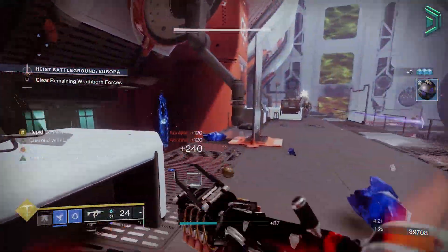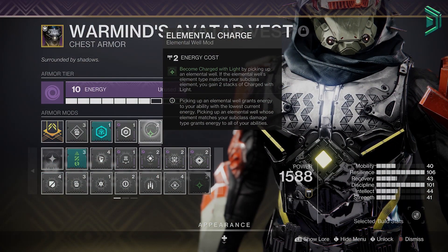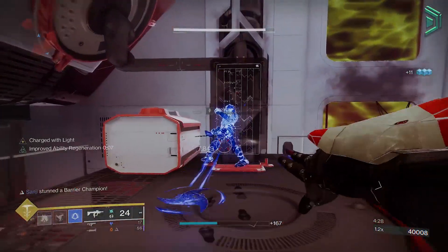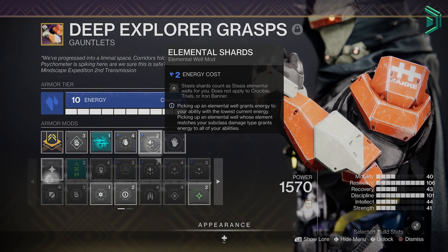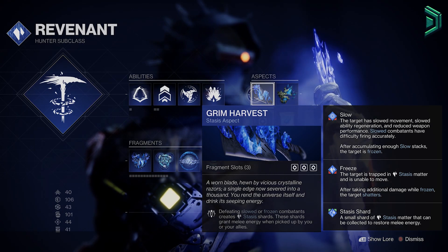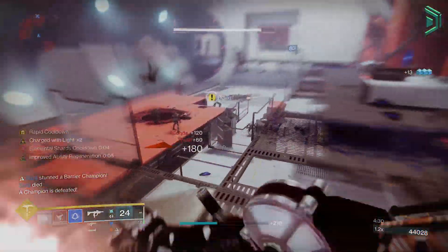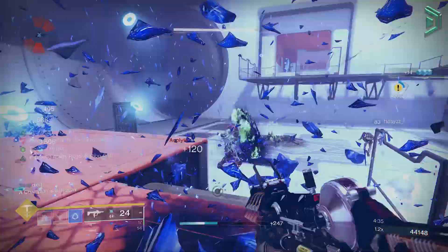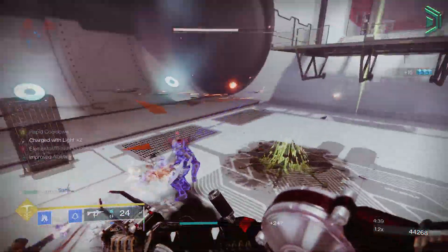We're going to become charged with light by picking up stasis elemental wells using the Elemental Charge mod, and we'll get 2 stacks every time we pick one up. We need a way to generate stasis wells, so our final mod is going to be Elemental Shards so that stasis shards count as stasis elemental wells. The way we're going to get those shards is from our subclass aspect Grim Harvest, where defeating a slowed or frozen enemy generates a stasis shard. Remember that we can slow and freeze enemies with both our melee and grenade, and once we've got our first charge of light stack, it's just a matter of using your grenade on a loop because that grenade will refresh the charge of light stack when you pick up more shards generated from it.